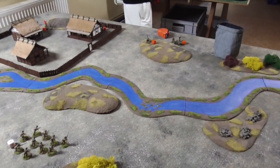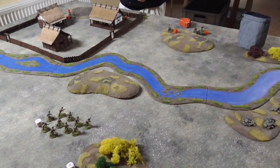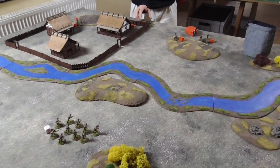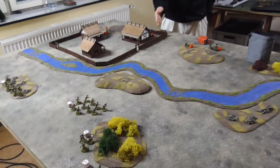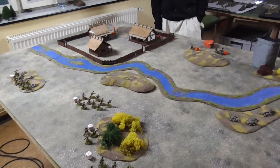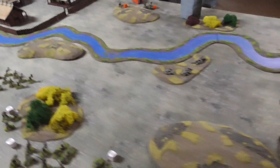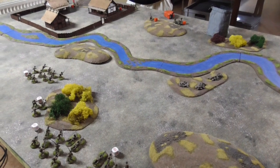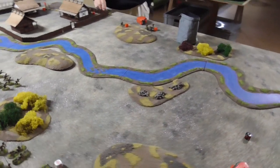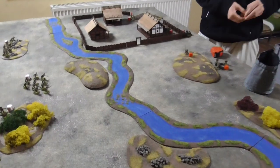Next dice is Soviets — Andreas deploys his heavy mortar in a good elevated spot where he can see almost everything. They discuss line of sight from the miniature and the mortar's 24-inch range. The mortar takes up its position. More Soviets arrive in the village and next dice brings more Soviets — Andreas's armored car arrives, moves 12 inches onto the table, and shoots with its MG. One dead, one pin on a Japanese squad.